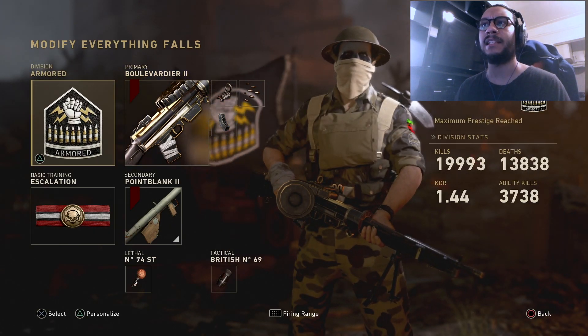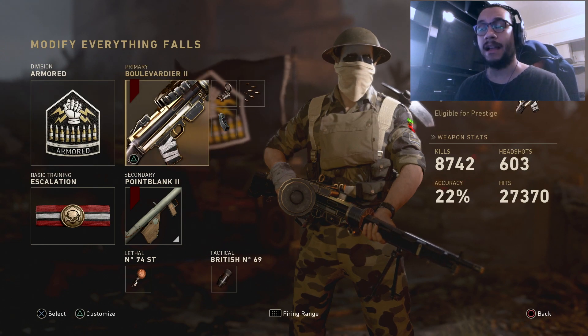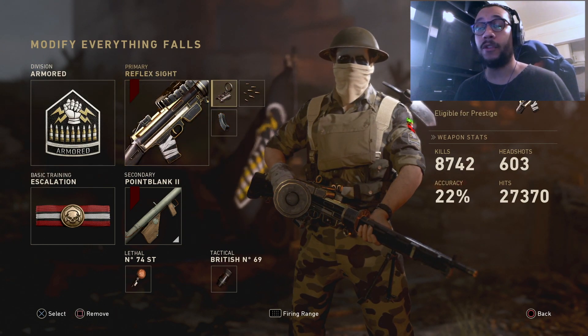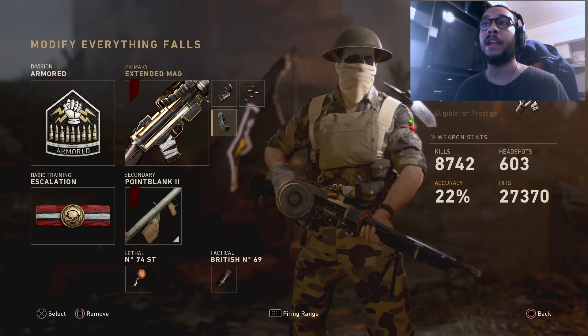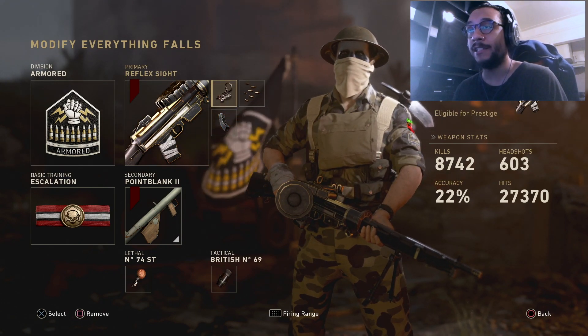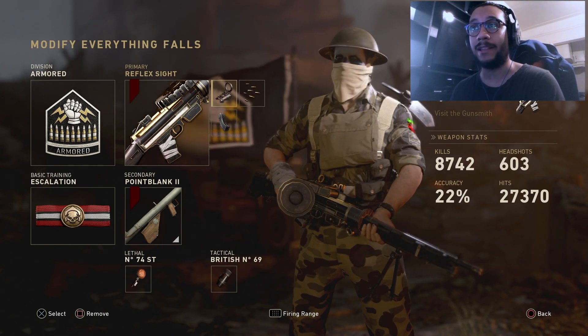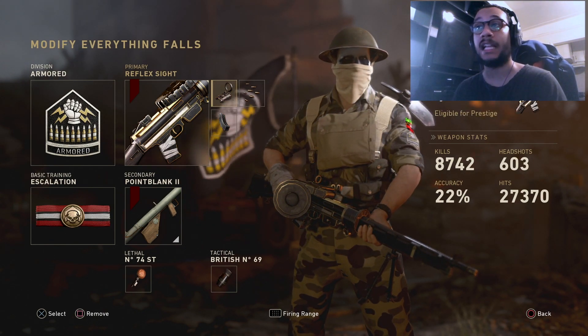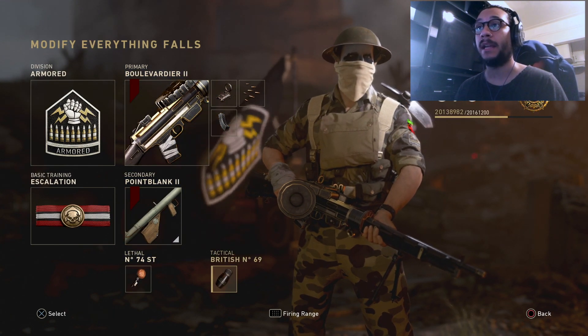Here's a very good class setup — this is my 'everything falls' class setup: Armored Division with Escalation. For the Boulevard Deer 2, I prefer the reflex sight over the iron sight, with Rapid Fire and Extended Mags. If you don't mind the iron sight, take off the reflex sight and put on the grip instead — that's a really good attachment for this gun. Secondary is a launcher, sticky grenade, and a flashbang.